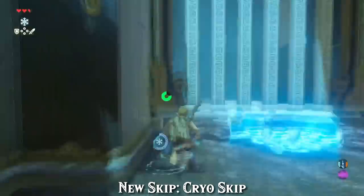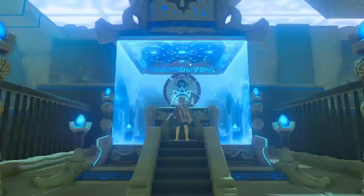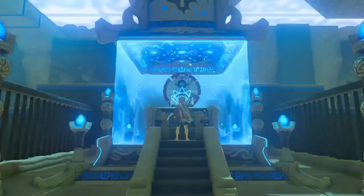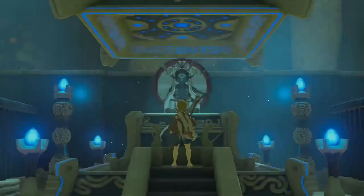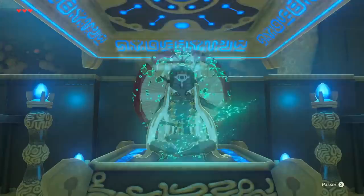Here Rasen performs what's called Cryo Skip, which is a precisely timed shield surf jump off of a rising cryo block which saves about 7 seconds. Up top we obtain our second Spirit Orb. Again, Rasen waits to skip the monk's dialogue until the dialogue box fades away — skipping after the lines fade away makes the load to exit the shrine much faster, so you gain control of Zelda outside sooner than if you skipped the line immediately.